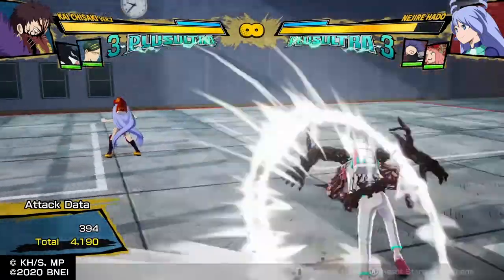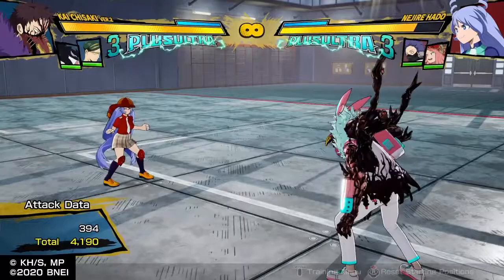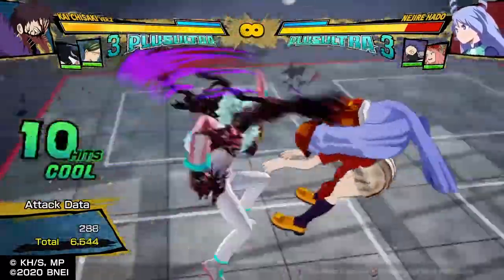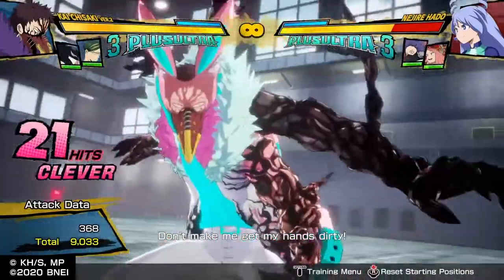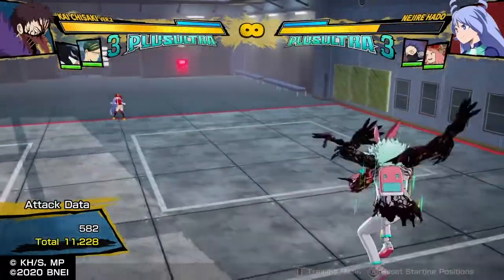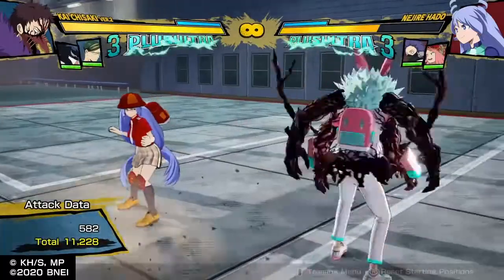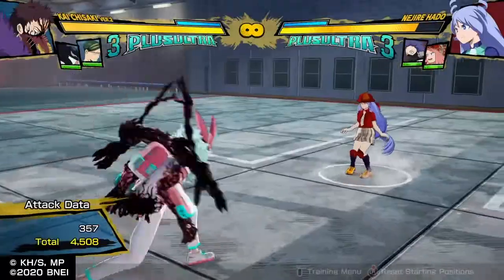His Plus Ultra 1 does heal him, so if you probably do it after a wall splat, you can get something after that. But you should be able to get this mid-combo in my humble opinion. Overhaul V2 does okay damage — it does okay damage. He'll heal himself, but he doesn't get enough damage. It only does a small sliver. That is not worth it — it adds like an extra 1k. His combos are weird as hell.